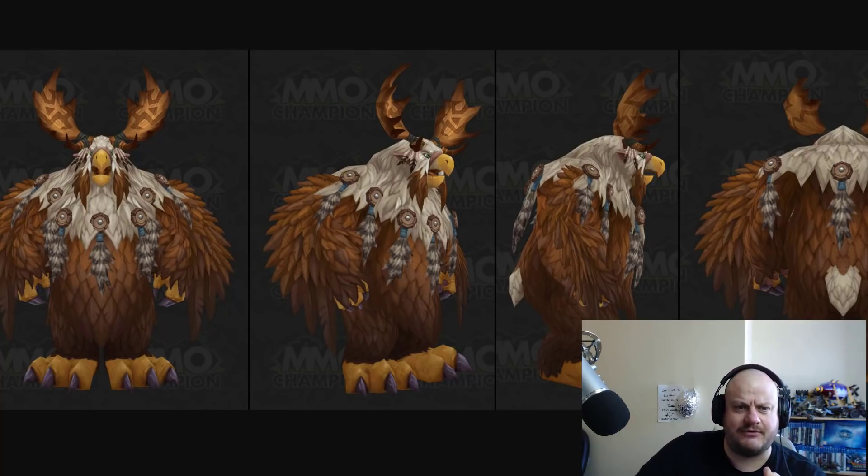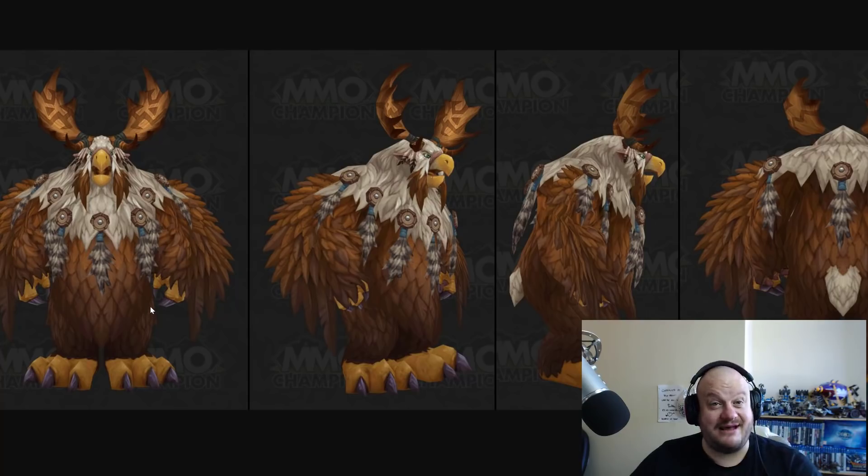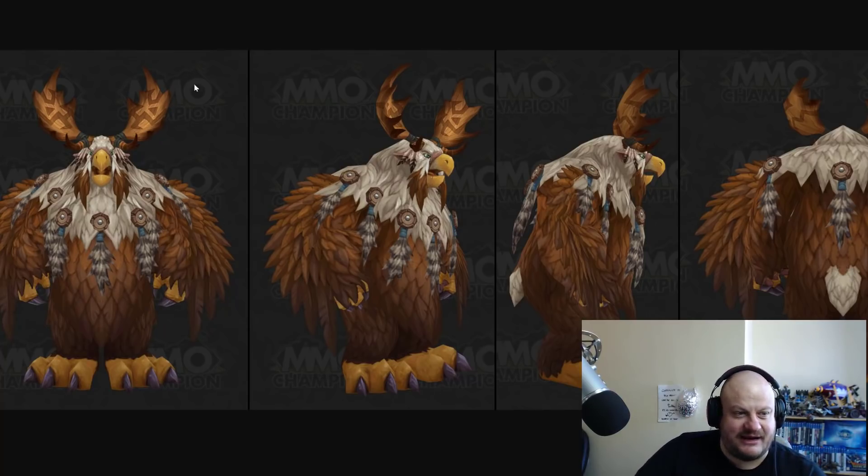We're going to start off before we look at the Zandalari and Kul'Tiran forms — we'll have a look at a tweak to the High Mountain Tauren druid. Because I don't have a druid, I'm going to predict it's the antlers that they've changed. For the most part it's still classic boomkin form — bear that in mind for when we look at the Kul'Tirans later. So they put the antlers on accordingly — there you go.